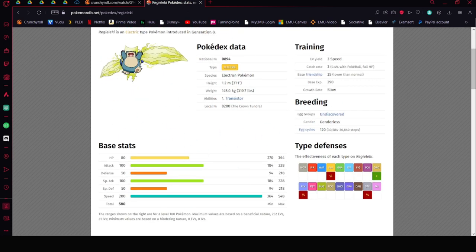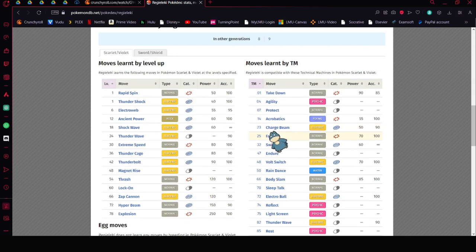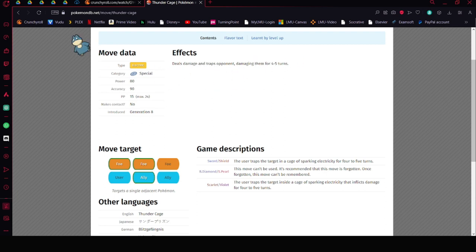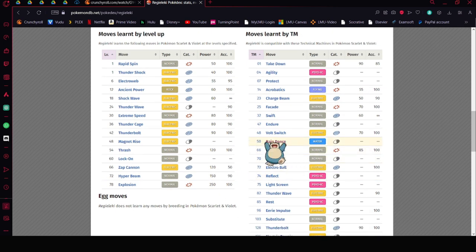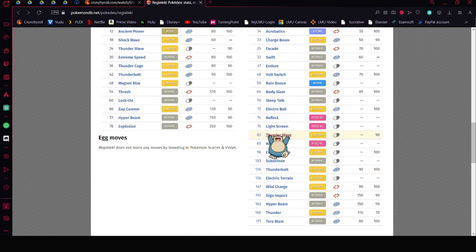Regieleki is a very, very good Pokémon. You can run it physical or special — you probably want to run it special because Blaziken's special defense isn't going to be strong. Max the HP, put some in defense, then put the rest in special attack. Don't worry about speed because Regieleki is the fastest Pokémon in the game. You could do Thunder Cage, which is like Whirlpool but Electric. You can run Raindance, and then because you're running Rain, you could also do Thunder or even Zap Cannon, which could be huge in the rain. You could even run Reflect.